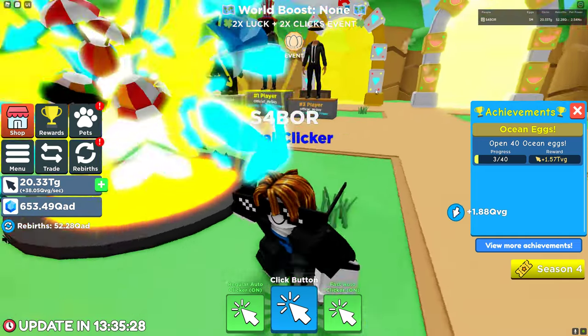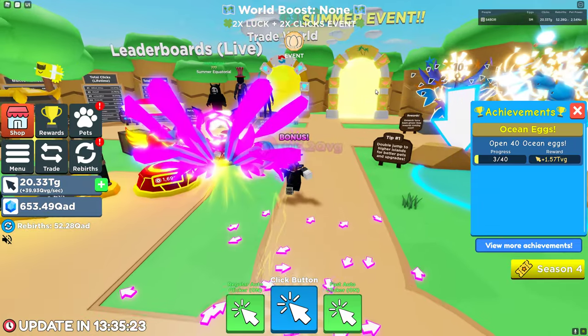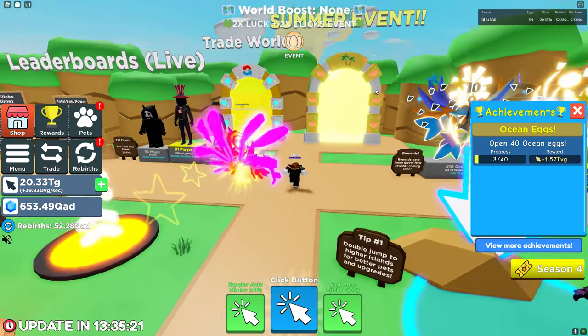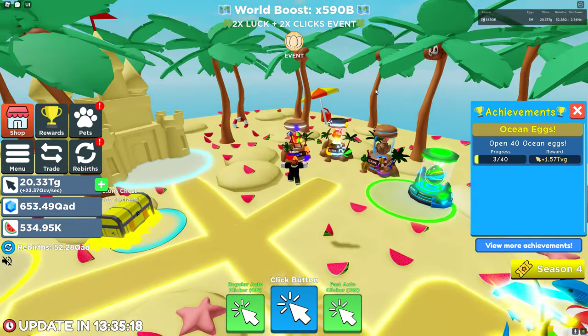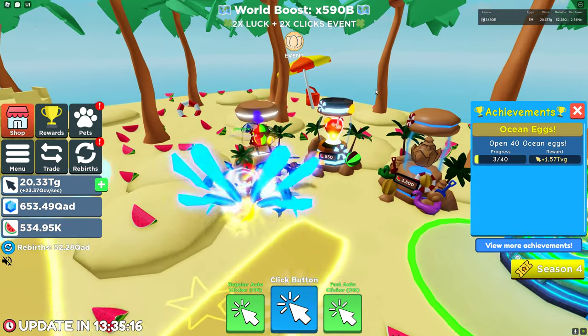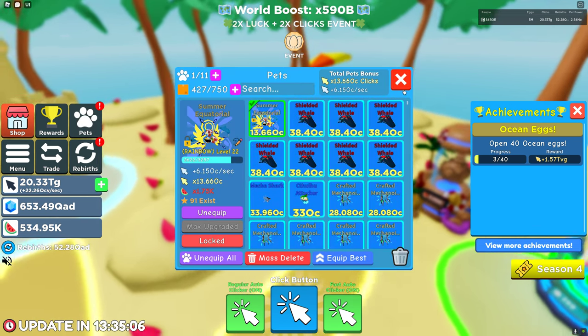Let's unequip all and check this guy out. Oh my gosh, look at that guy. He comes from the summer event over here. He is in this egg right there. The Rainbow Secret from that egg — it's so good guys. This Rainbow Secret is super rare.